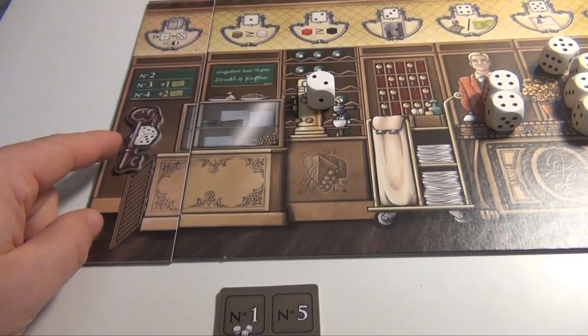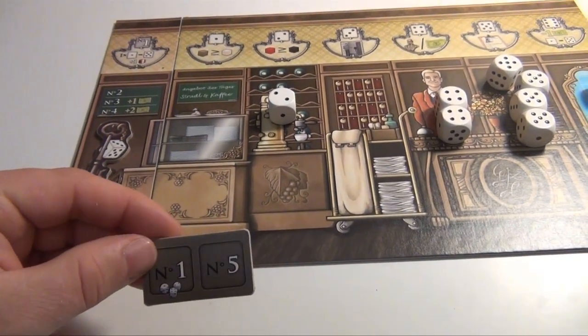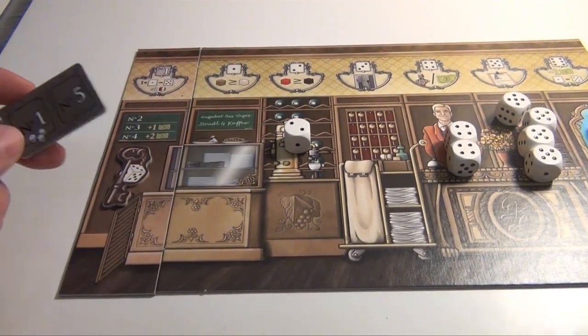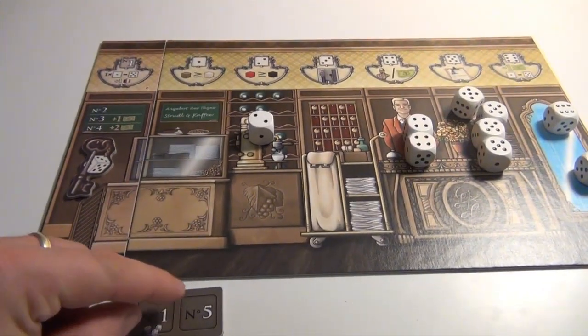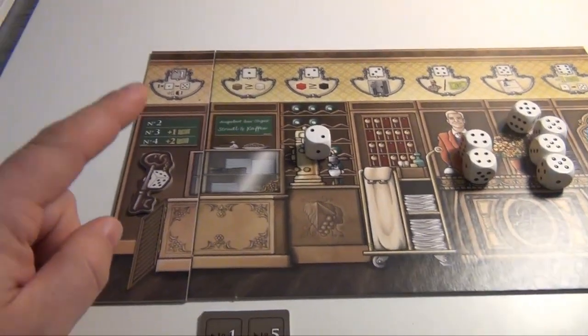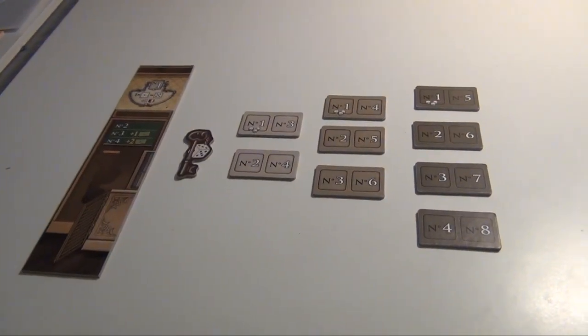At the end of the round, if nobody took the first player token, then the turn order markers are simply shifted one space to the left, so the previous second player now becomes the first player, and so on. If you have passed during a round, you're not allowed to take this action. And that's module number four: Start Player.